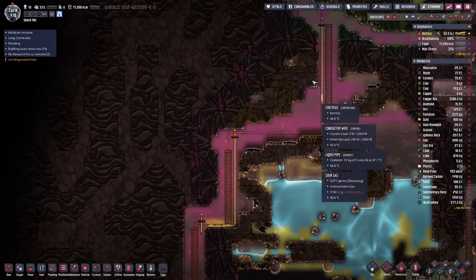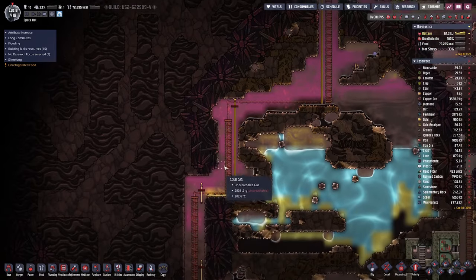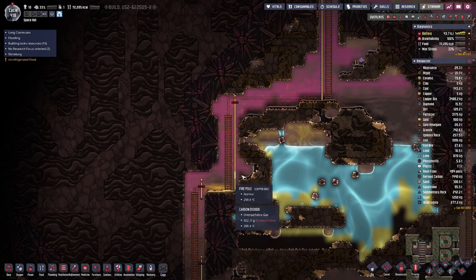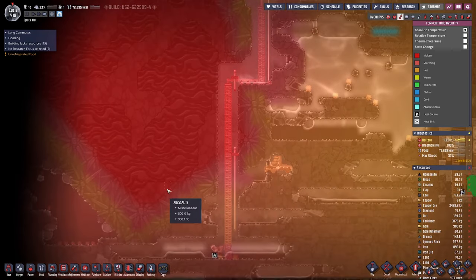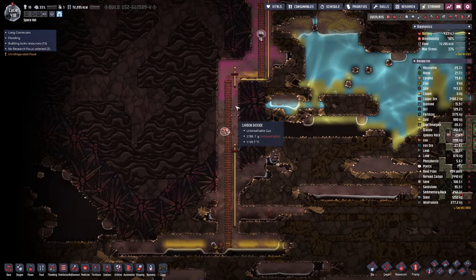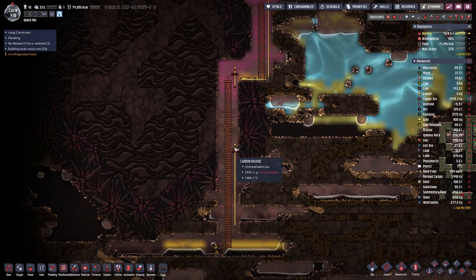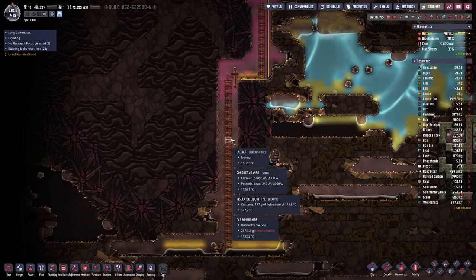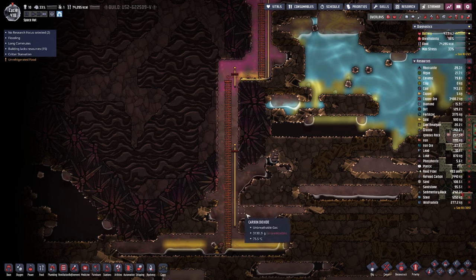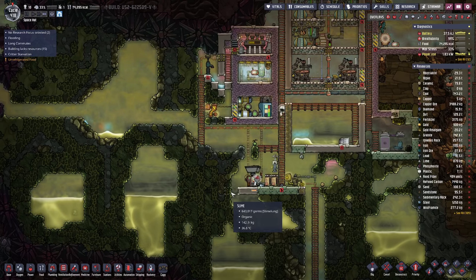Down here you can see a lot of purple — that's sour gas. Sour gas happens when oil turns into petroleum and petroleum into sour gas because of high temperature. We do have a spot here that's quite warm — actually quite a lot of materials we placed in this area just melted away, like our fire pole. Even our ladder needed to be a different material and the conductive wire needed to be made out of steel.